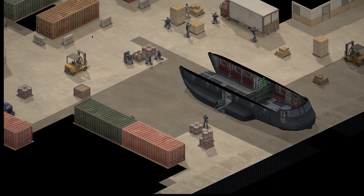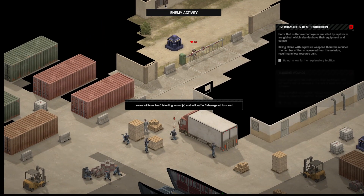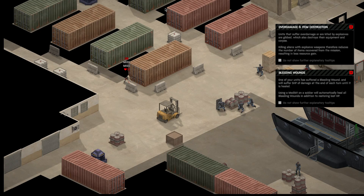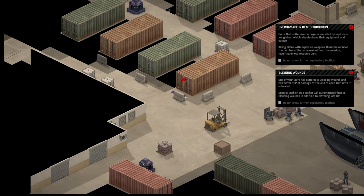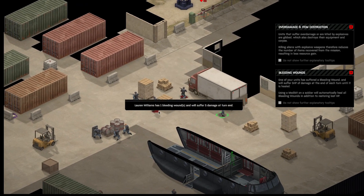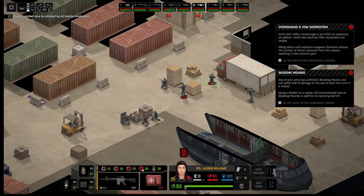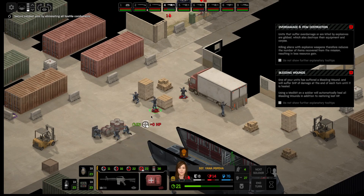Can't hit the broad side of a barn. So we've taken down two — one of them already. My people have got to heal themselves for those bleeding wounds, otherwise they'll die out.